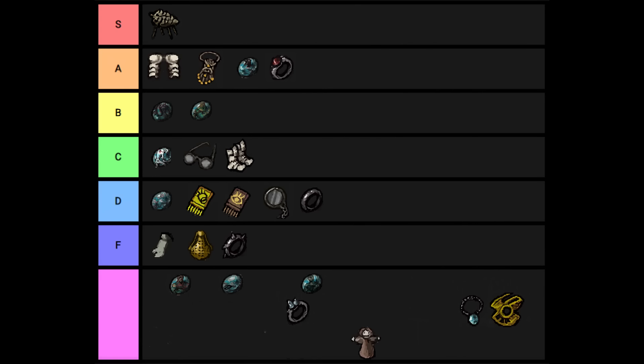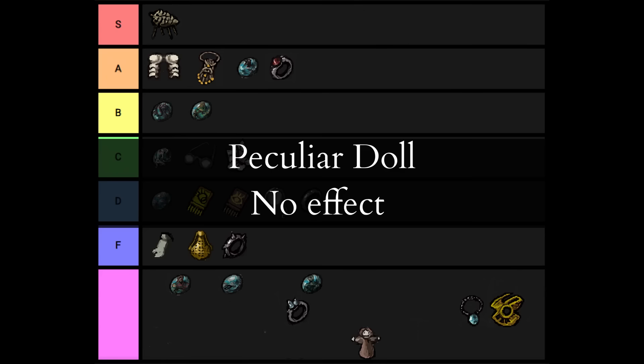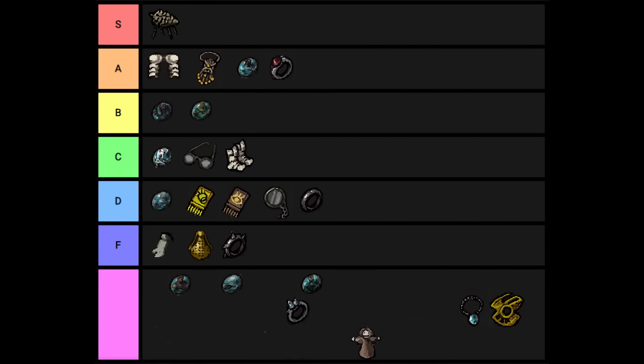The Peculiar Doll doesn't do anything. If you choose to give it to the girl when you first find it, it'll make a boss fight easier, but the accessory itself doesn't do anything — it has no effects. It's the same as an empty slot. F tier.